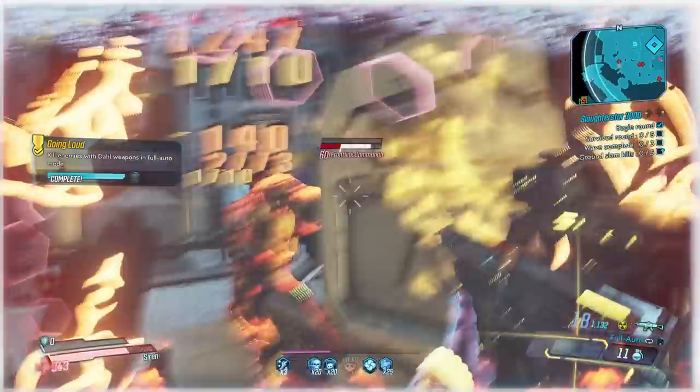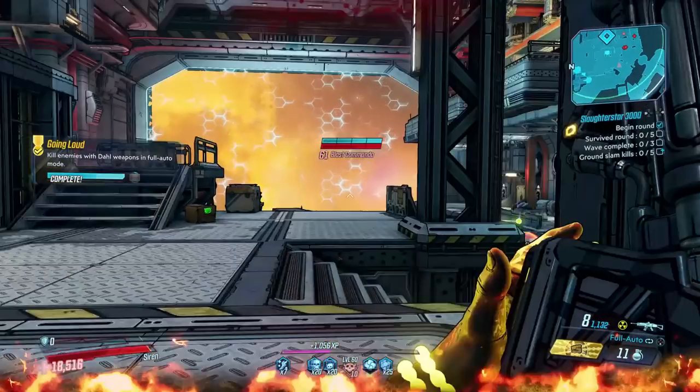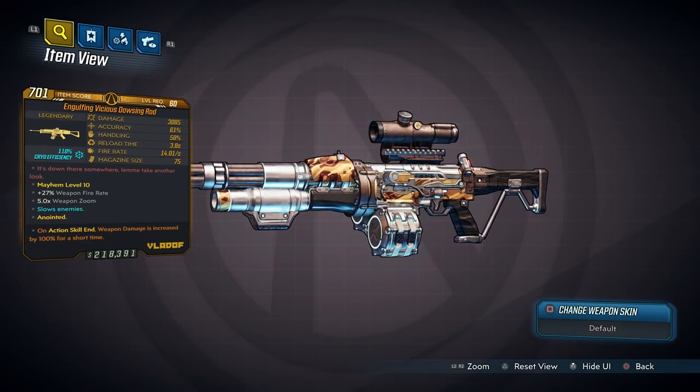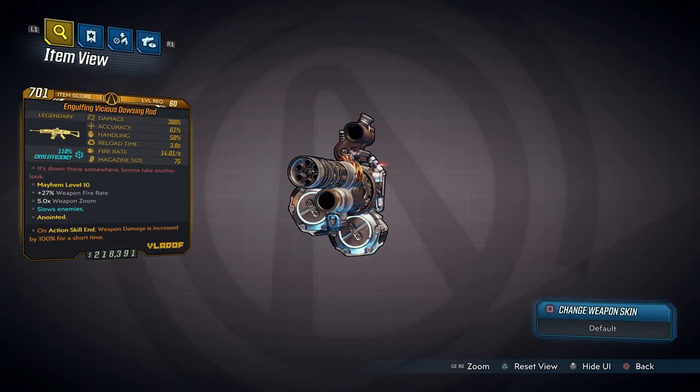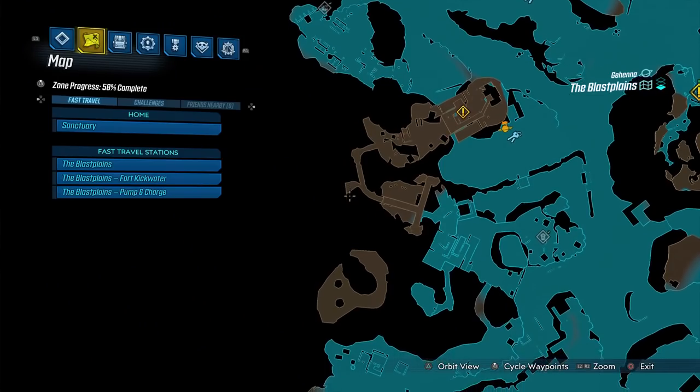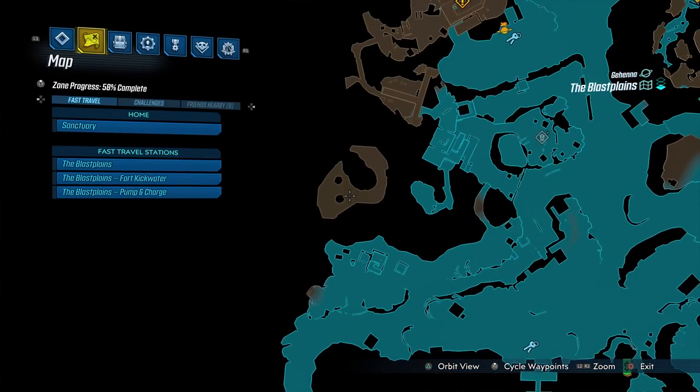Another assault rifle that should be mentioned honourably is the Rowan's Call — a fast-firing Jakobs assault rifle that can come in any element. It's exclusive to DLC 3 and has an increased chance to drop from Terra Domini, who you fight around in this area of the Blastplains.